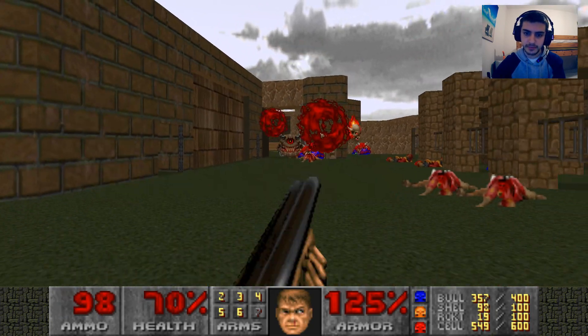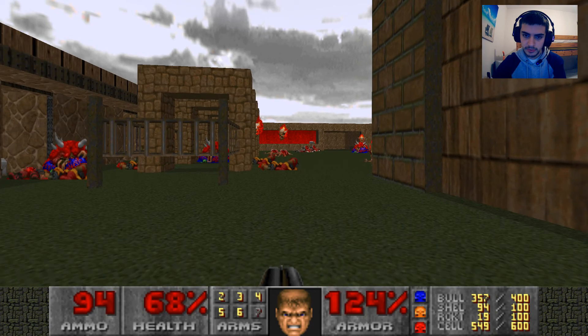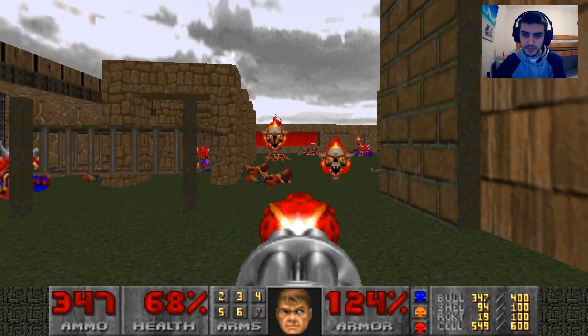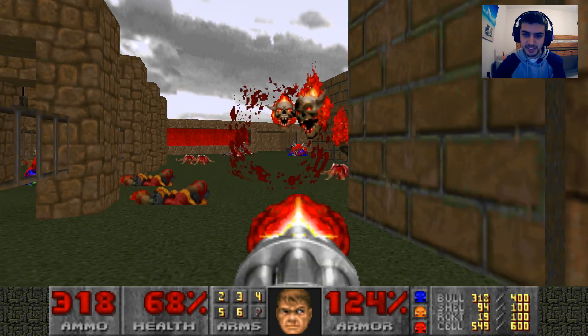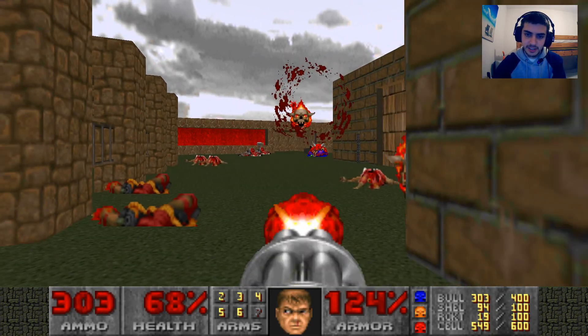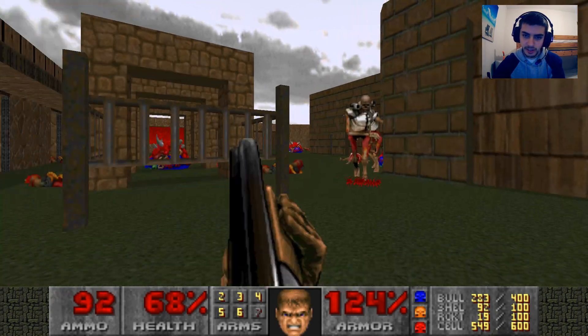Red screened or not — you learn something new about Plutonia maps every single time you play it. Even though there's just like small compact areas, there's a little more than meets the eye. Since both pain elementals are dead, we can kill a little lost soul offspring.